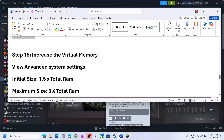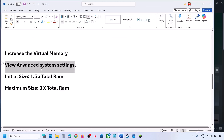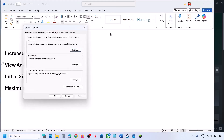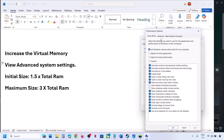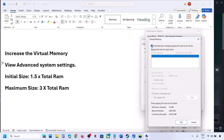The next step is to increase the virtual memory. To increase the virtual memory, type in View Advanced System Settings in the Windows search box and click on it. Under Advanced, click on Settings, then click on the Advanced tab, and then click on Change. Uncheck the automatic management box, then select the drive where the game is installed — make sure you select the correct drive.